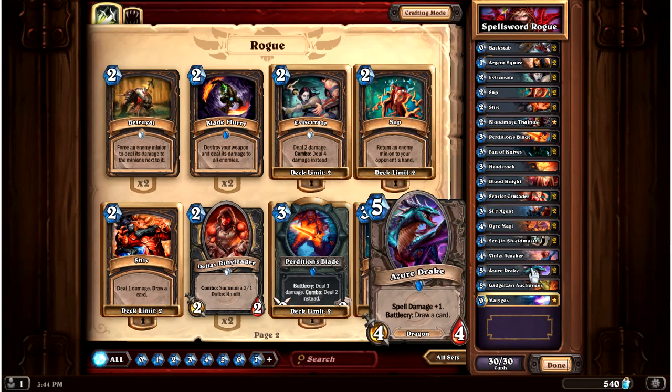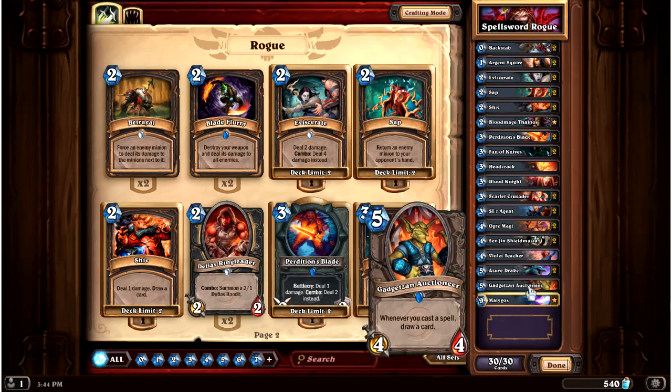Azure Drakes — you just have them in every rogue deck and most decks in general. Spell damage is great for us and card draw is also great for us. This is not a Miracle Rogue deck, but the Auctioneer is still fine — we have a lot of spells, card draw is important, and it's a 4/4 body. Just like the Violet Teacher, it will bait out removal like nobody's business. People don't tend to think rogues have big cards in their decks, so they will usually spend removal on lower-level stuff and they do not expect something like Malygos.